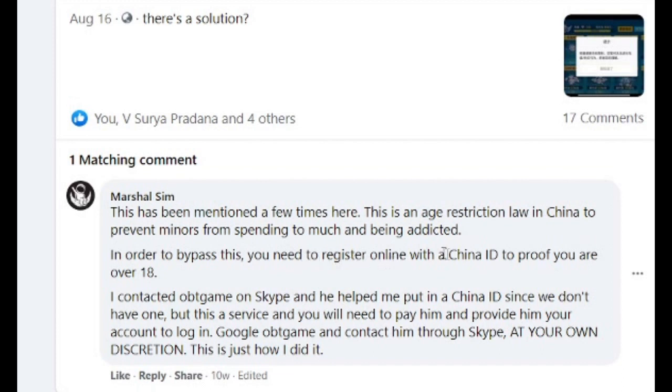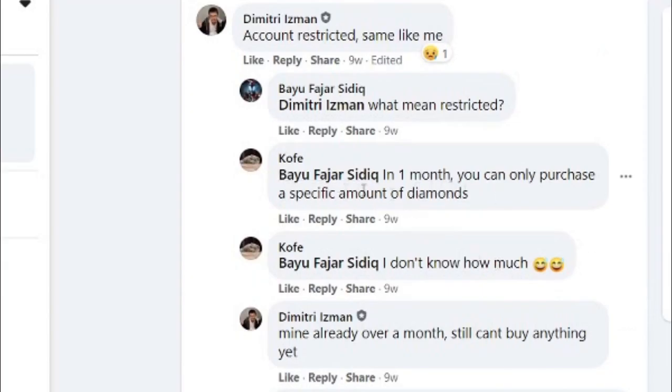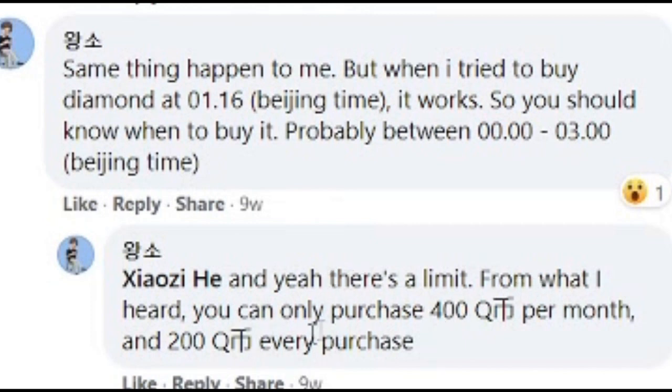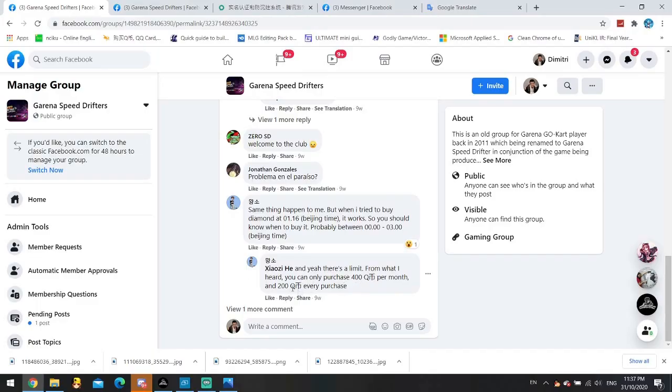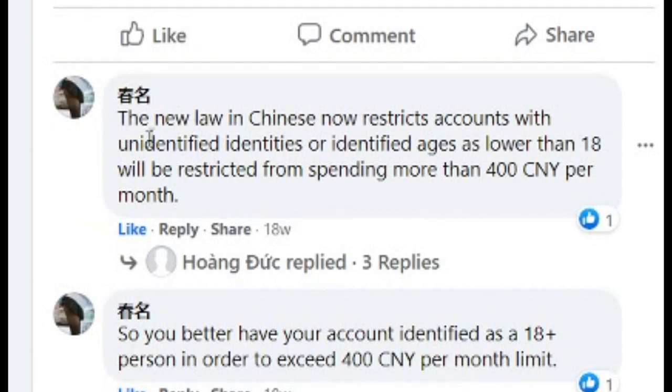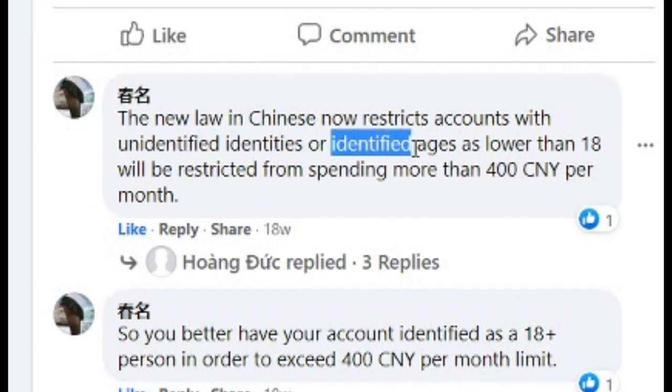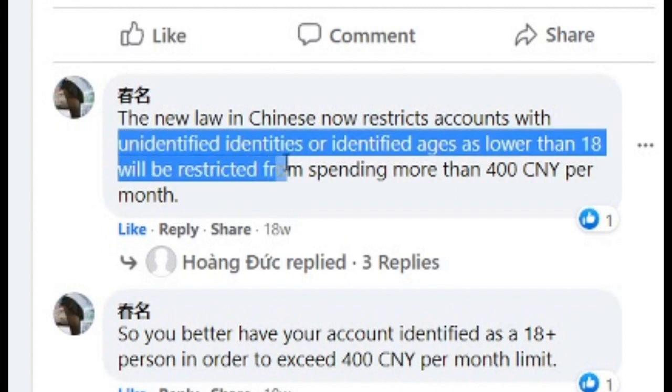To bypass this, you need to register with a China ID to prove you are over 18. Some people say you can only purchase a specific amount, but mine was already over a month and I couldn't buy — that was August. There's supposedly a limit of 400 per month, 200 every purchase, but I don't think I reached 400 total for WeChat. This law restricts all accounts with unidentified identities — meaning your identity is not verified, or your age is lower than 18.